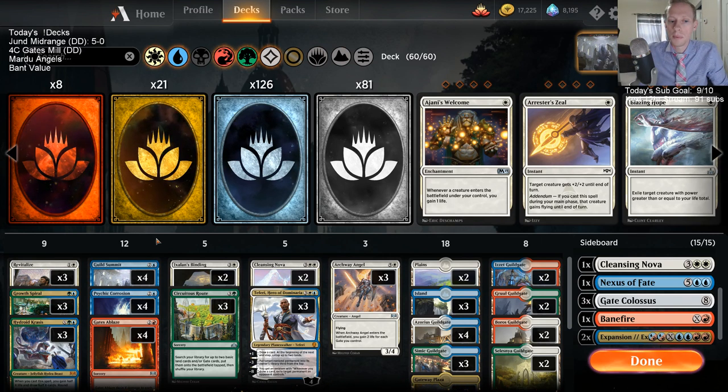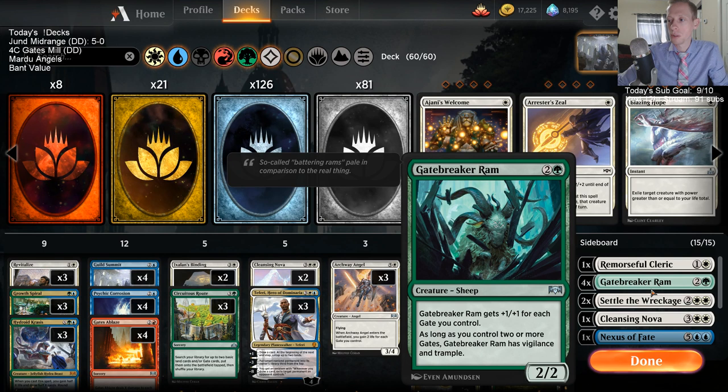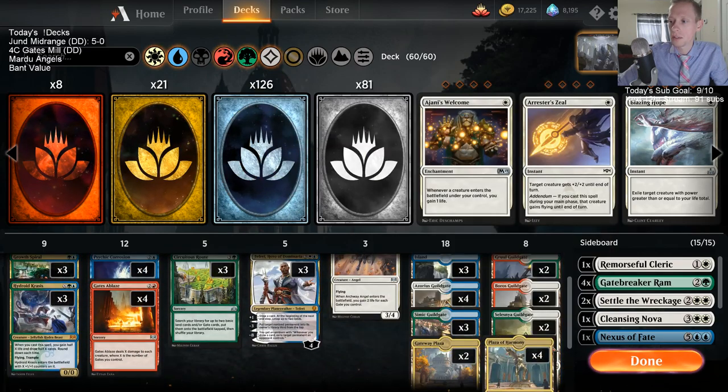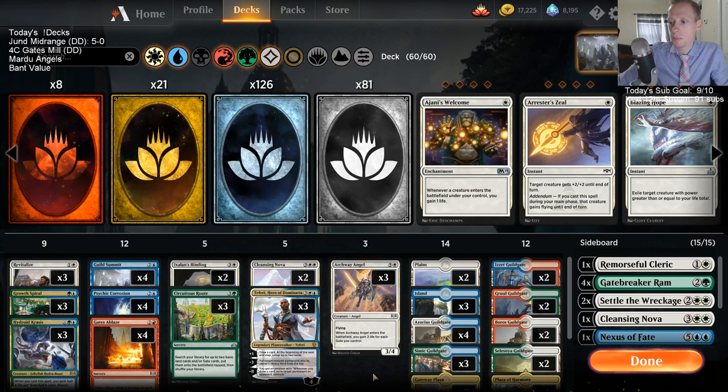This is another donation deck. We'll bring in the Colossus and Gate Breaker Rams to deal damage. The biggest thing I don't like about this deck list is having only three copies of Circuitous Route. I think this card is absolutely amazing and should be a four-of in gate decks. That's the most questionable thing just looking at the deck list, because even finding red mana for Gates Ablaze is harder without routes.